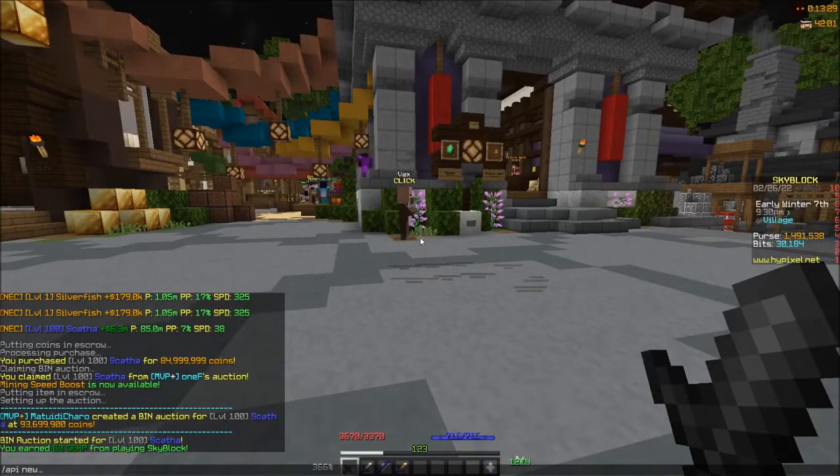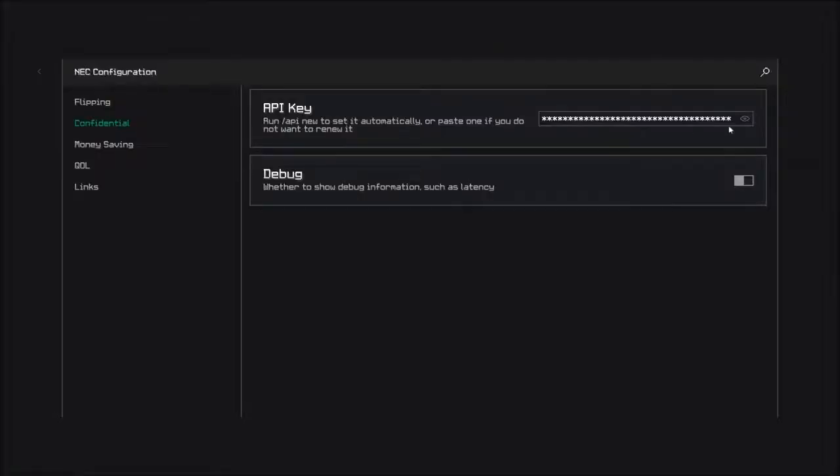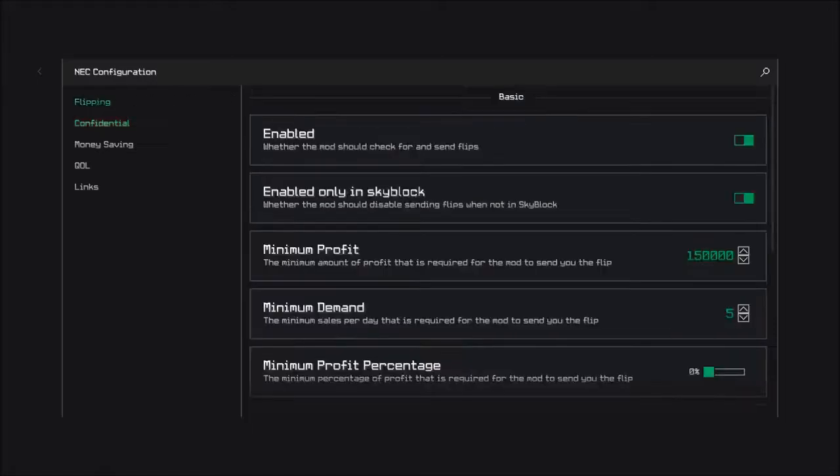The first thing you have to do is put your API key in the settings. Just use this command, copy and paste your key. To open the mod settings, use the command NEC.